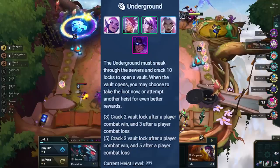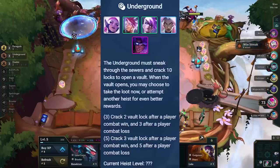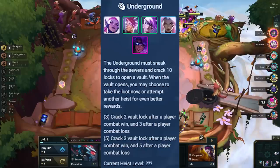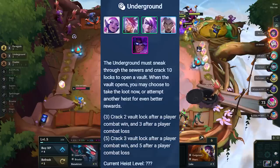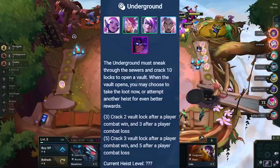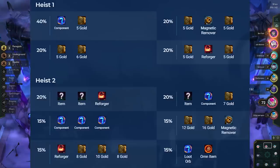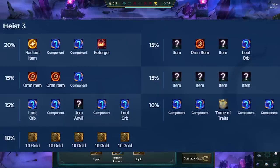Every win against a player unlocks 2 locks at 3 Underground and 3 locks at 5 Underground, and every combat loss unlocks 3 locks at 3 Underground and 5 locks at 5. Every time you unlock 10 locks, you are presented with a heist reward that you can either accept or continue the heist for better rewards. Each time you continue your heist, the heist level gets upgraded to a maximum of level 7.